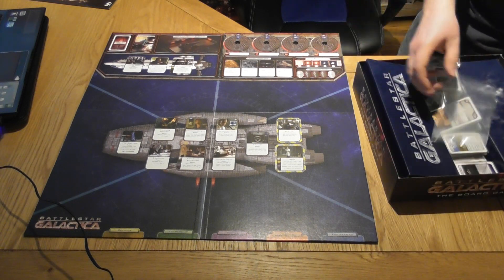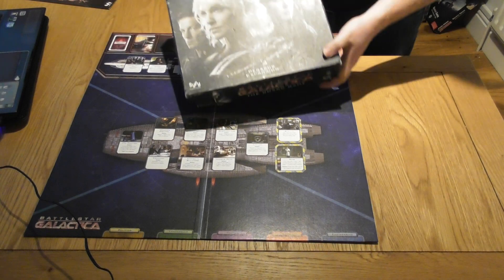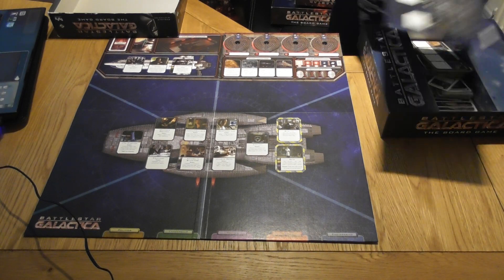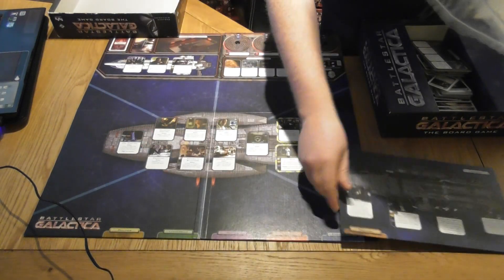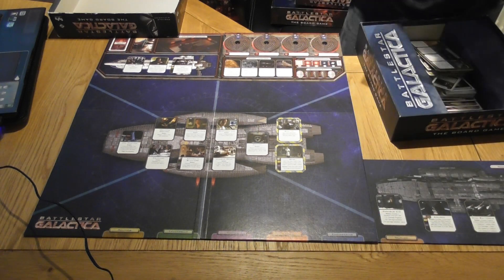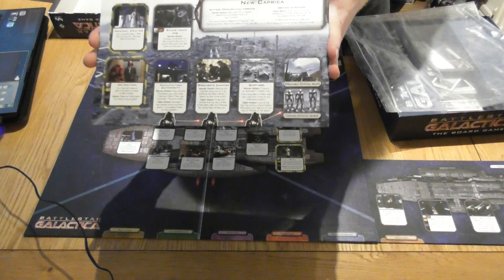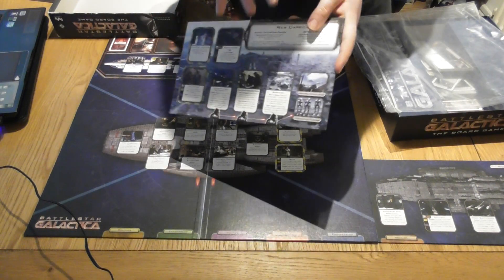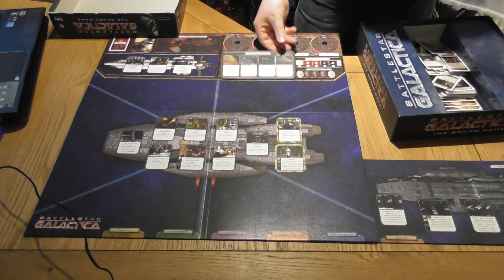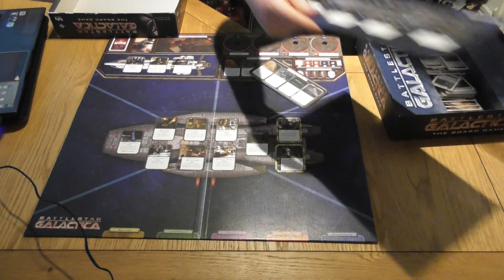Each expansion gives you something different. Pegasus gives you the Pegasus ship and a sixth skill type which is treachery. You're also trying to get to New Caprica and then off New Caprica, so you get another part of the board for New Caprica which only comes in when you reach it. You also get a slight errata to Cylon locations - a board overlay to set over your Cylon locations.